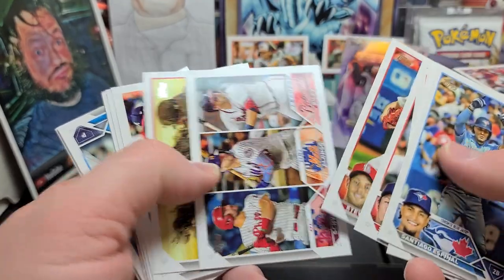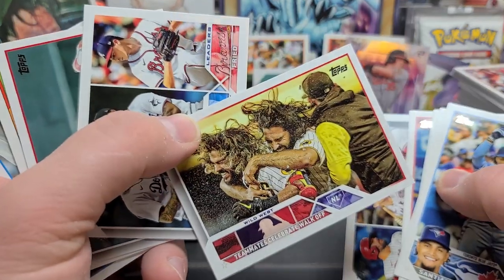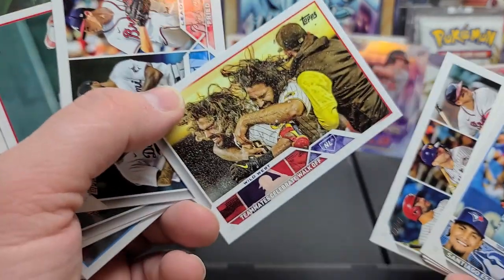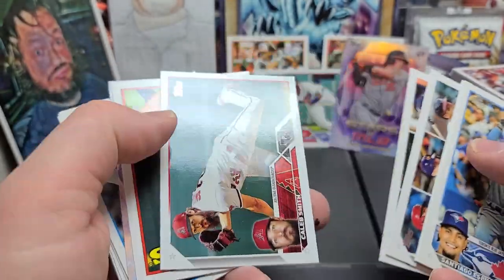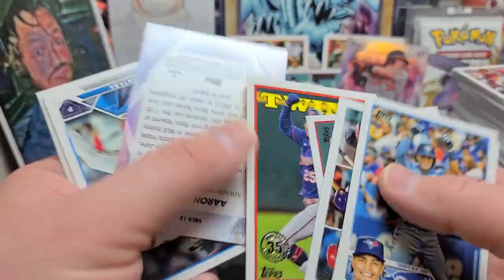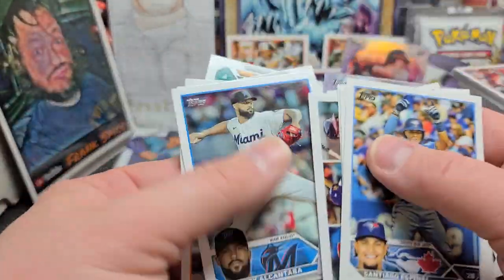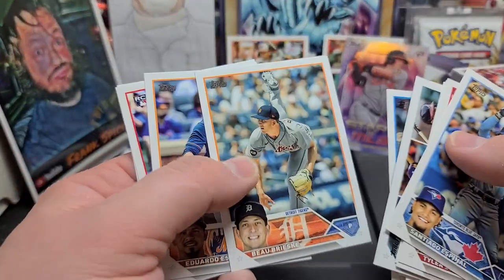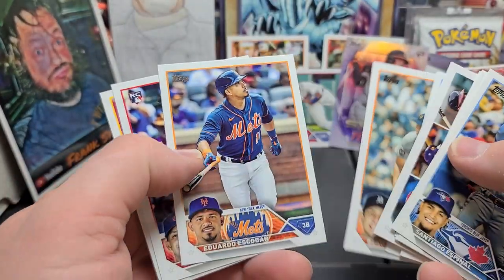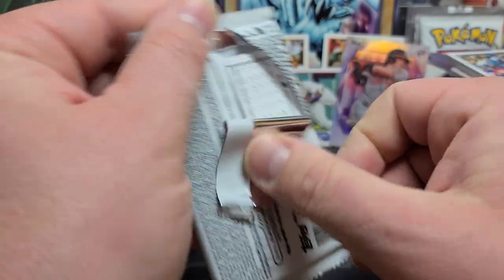Seiya Suzuki, Steven Matz — miss him with the Mets. That's a cool card with a lot of hair. Caleb Byron on the '88, Aaron Judge and the Stars of MLB. Sandy Alcantara — he's kind of a Met killer but he's a good pitcher. Bo, Eduardo — love him. Christopher Morrell, Paul Blackburn. Two packs left — what are we going to get? Pull a Mike Trout auto — that would be just swell. I'll take a Derek Jeter auto. Okay, fine.